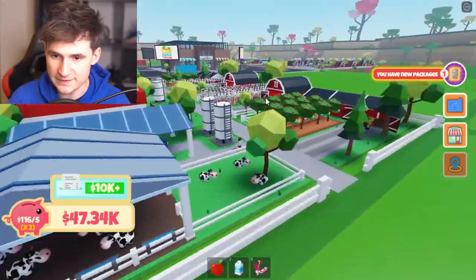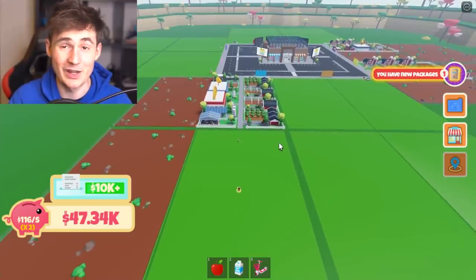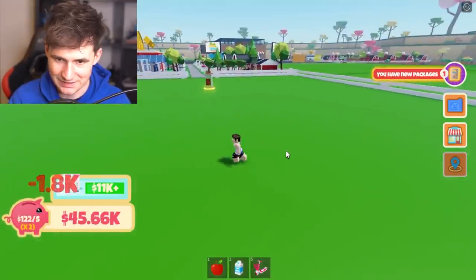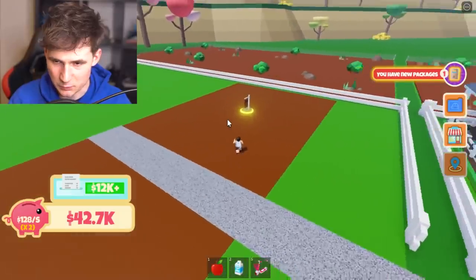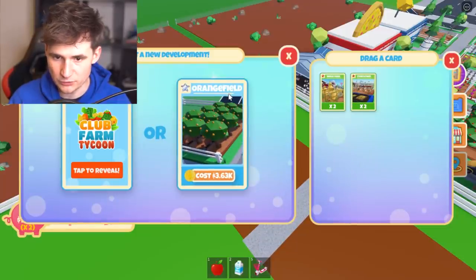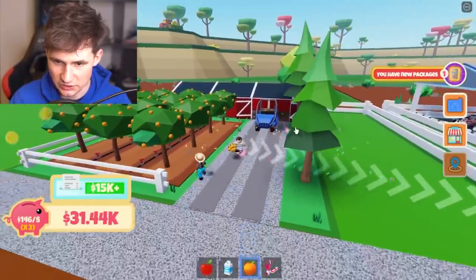We already have two items. Before we visit the market, let's get more items. This is all our property — I know it's a lot. Now let's expand. Is it expensive? Oh, it is. Where does this go? It's a road. Maybe we could put orange fields — orange fields for sure. And the orange field is done. We get oranges.